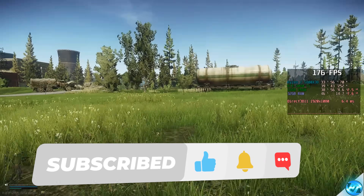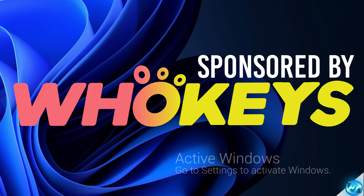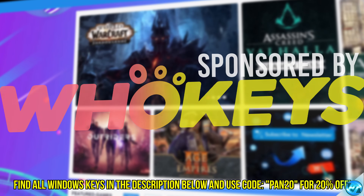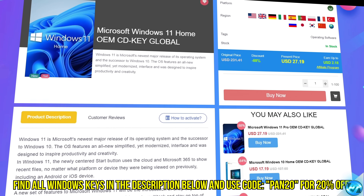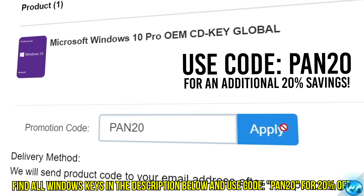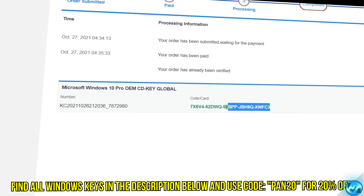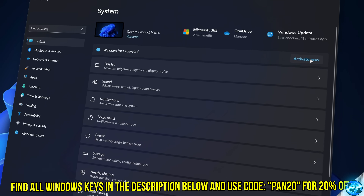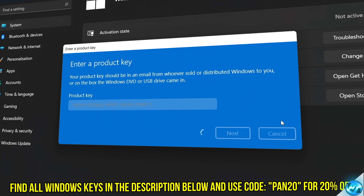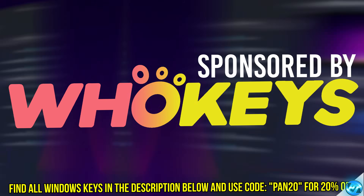With all of that and more, here's a message from today's video sponsor. Tired of seeing the activate Windows watermark, built a new PC or just want to own Windows at a major discount? Head over to WhoKeys to purchase a Windows 10, 11, Home or Pro OEM key at a major discount. Use code PAN20 for a further 20% off at checkout, with safe and secure payment methods such as PayPal. Once your key is delivered, simply input the key inside of Windows and you're now completely activated and own Windows forever, with access to all features and no more watermark. Thanks again to WhoKeys for sponsoring today's video.